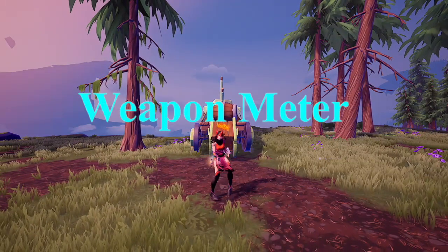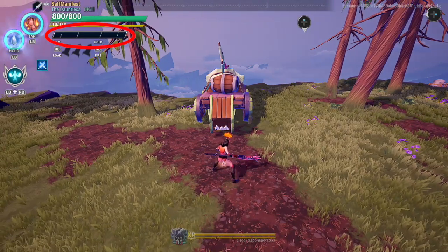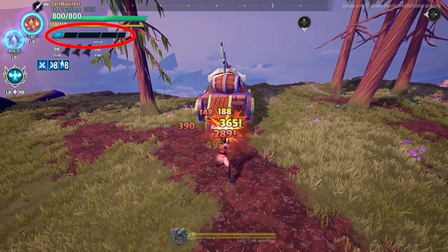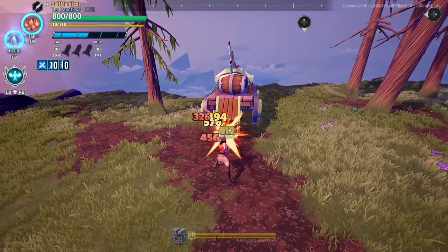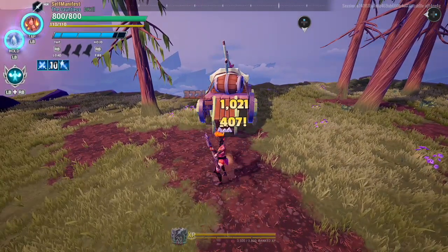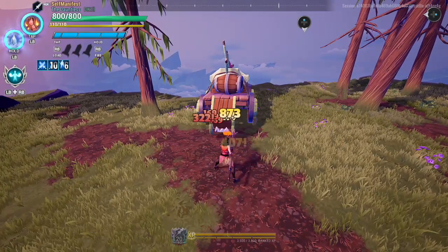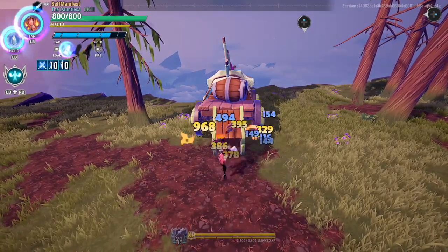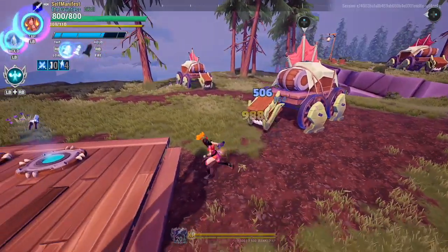Now let's go over the Warpike's weapon meter. The weapon meter has different sections representing the ammo quality of the special you store and how effective it will be. In order to generate meter we just need to attack, but different attacks generate different percentages per hit. Light attacks give 2% meter generation per hit and take 3 combos to max the meter, while heavy attacks generate 7% per hit and take 2 combos to max. The meter also slowly goes down over time.